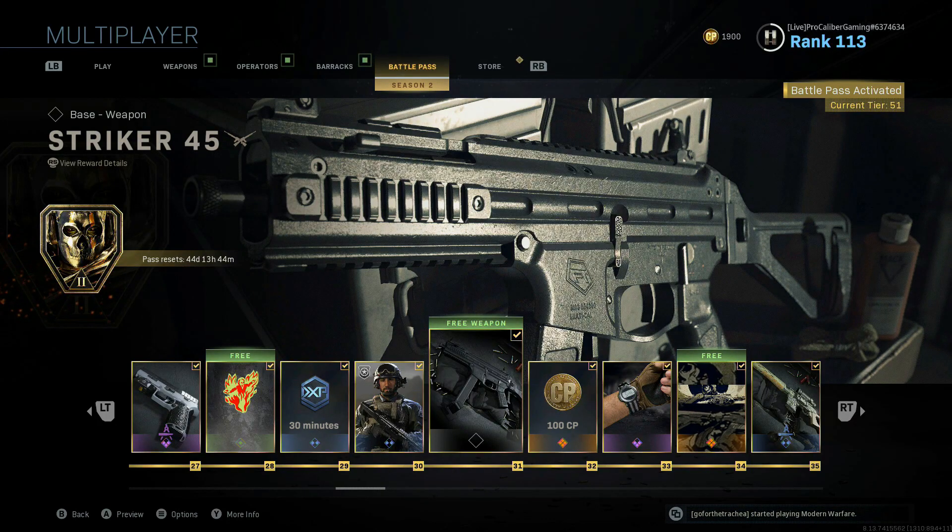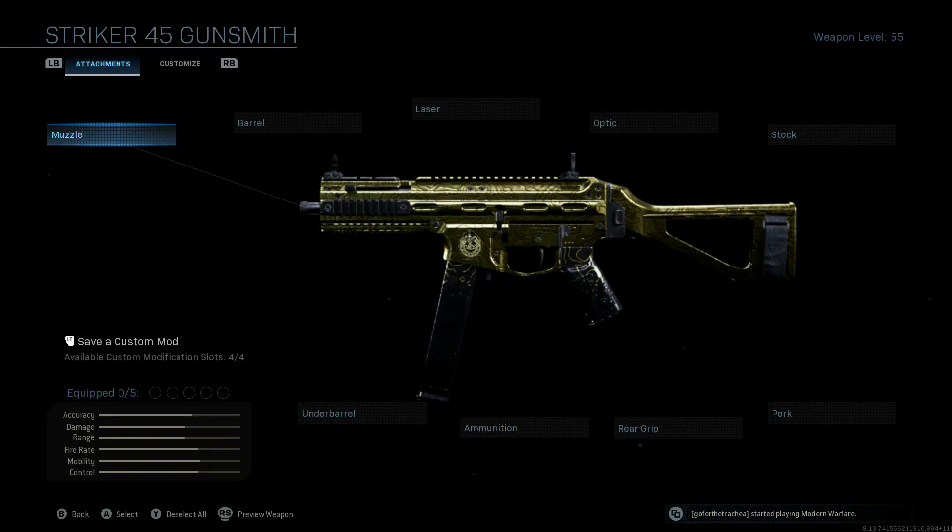For those of y'all wondering, the way that you get the Stryker 45 is you have to purchase the battle pass and then work your way up to level 31 where you will unlock the Stryker 45 and then have free use of it.